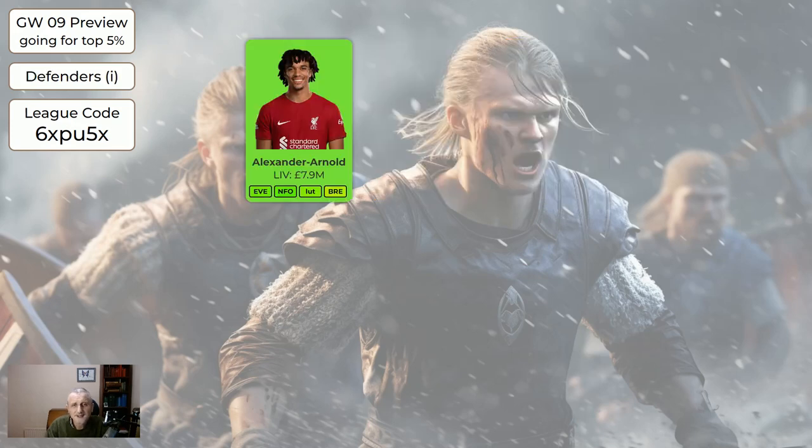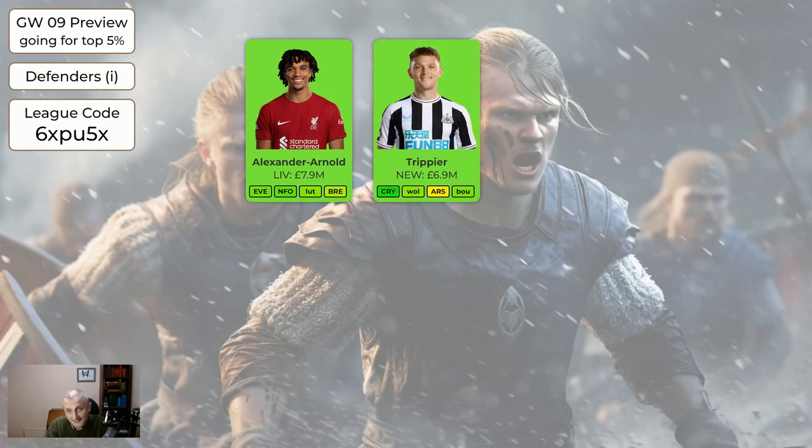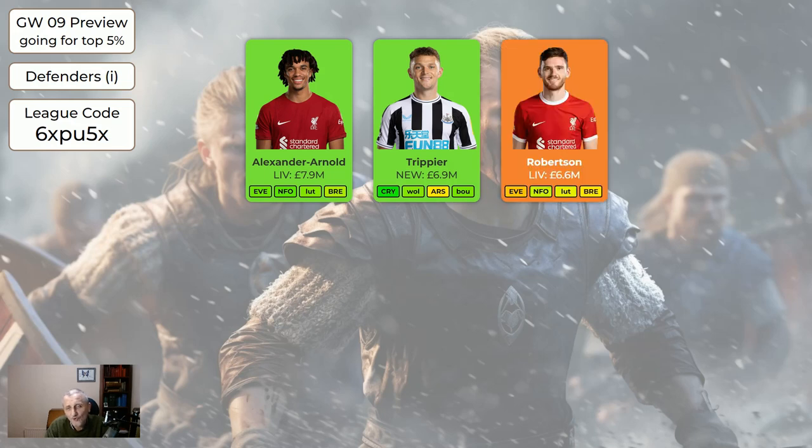Regarding defenders, Liverpool have a very nice run coming up. Trent at 7.9 million is very expensive but probably worth having if you can afford him. Trippier is still worth having at 6.9 million — a very good defender. Robertson at the time of recording looks like he may be out for a while; if he has surgery he could be out for 10 weeks or so. If you have Robertson, it's absolutely worth selling him.